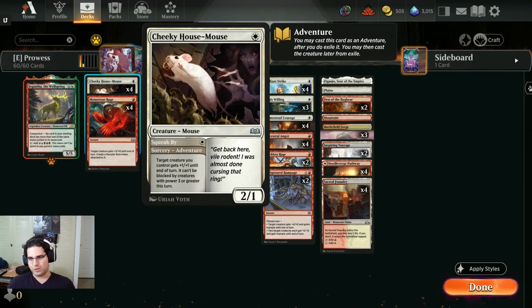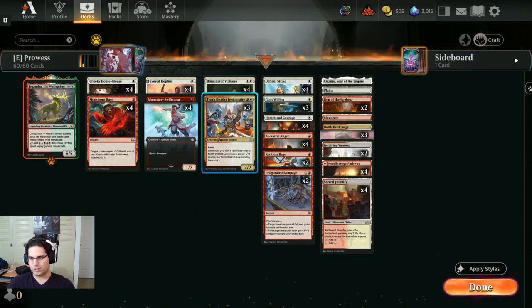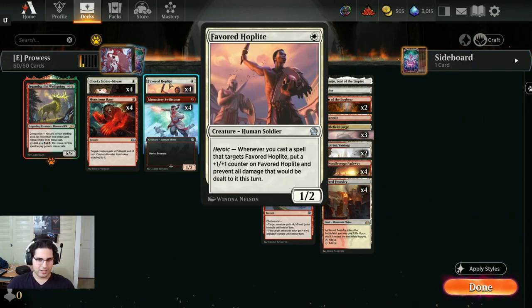The other new card is Cheeky House Mouse: a one mana 2/1 with no text, but it has an adventure which says target creature you control gets plus 1 plus 1 until end of turn, and can't be blocked by creatures with power 3 or greater this turn. Each half of this card is pretty mediocre, but you put them together on one card, both being one mana, and I think this is going to be pretty solid for this deck. It is both a one mana pump spell and a one mana aggressive creature, which is exactly what this deck wants.